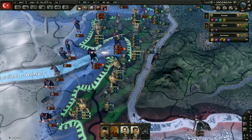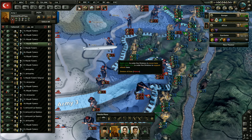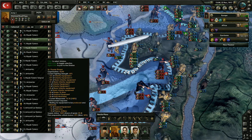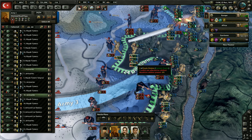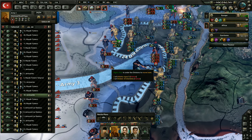We might be able to take that territory there now — there's not really anybody there, but I guarantee somebody will be there soon. We're going to send two more and these guys — why not? Go take some territory. I really want to take that one but I don't think we'd win there.